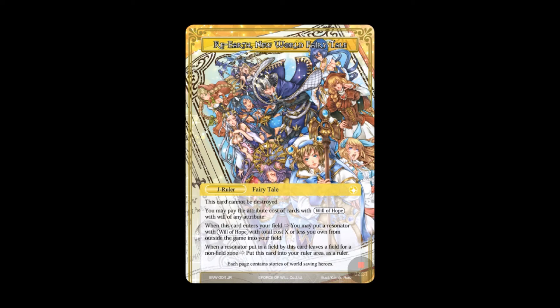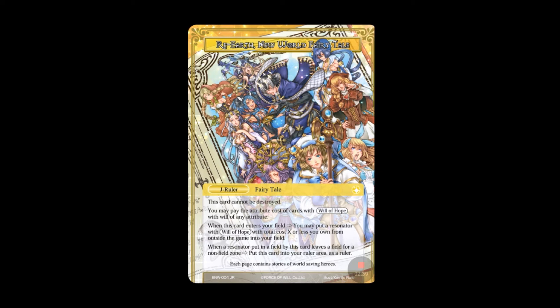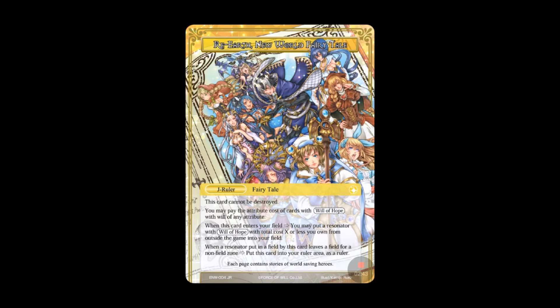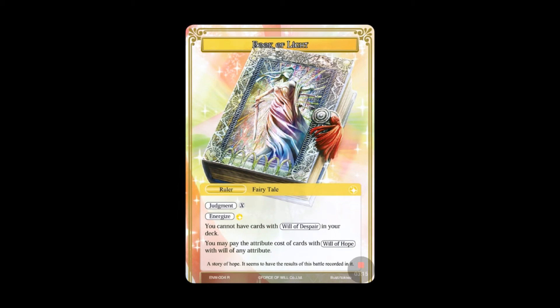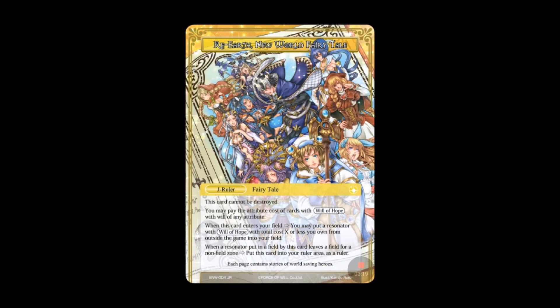When this card enters your field, you may put a resonator with Will of Hope with total cost X or less that you own from outside the game into your field — so that's digging into your sideboard, or possibly the RFG area. If a resonator put into the field by this card leaves the field for a non-field zone, this card flips back over to the Book of Light as a ruler. Then you can pay the X to J-activate again and put another Will of Hope resonator from outside the game into the field.